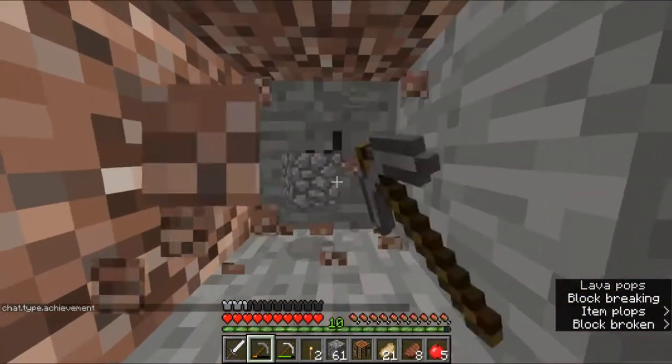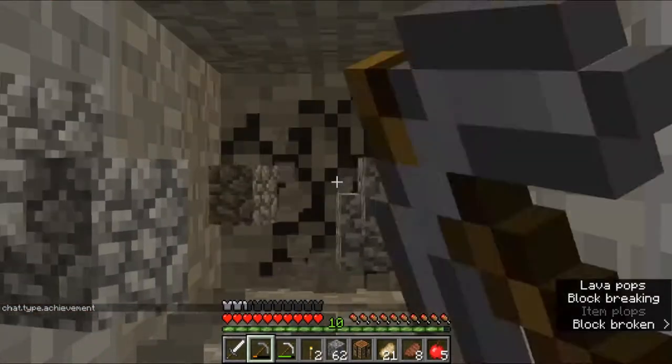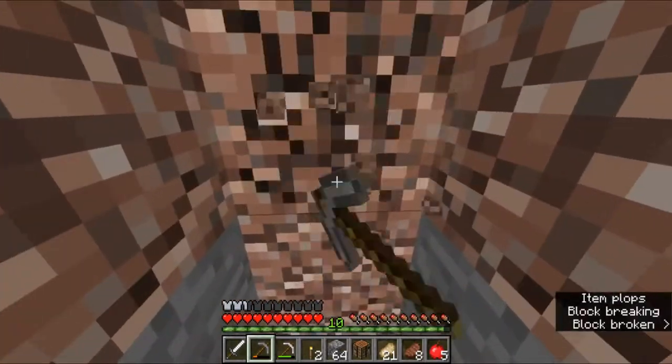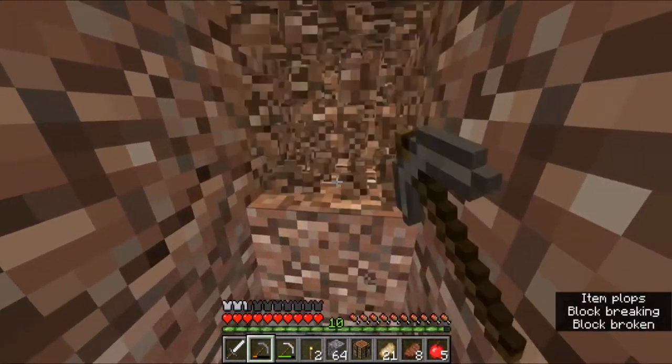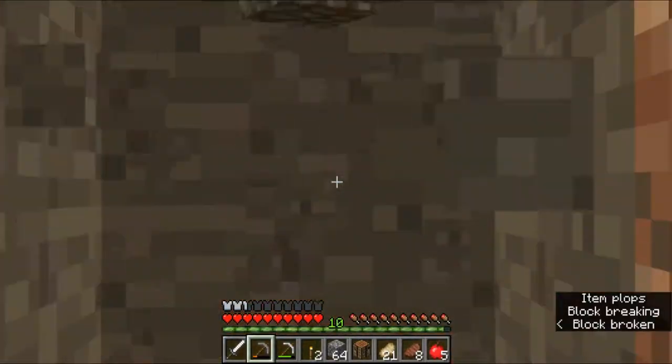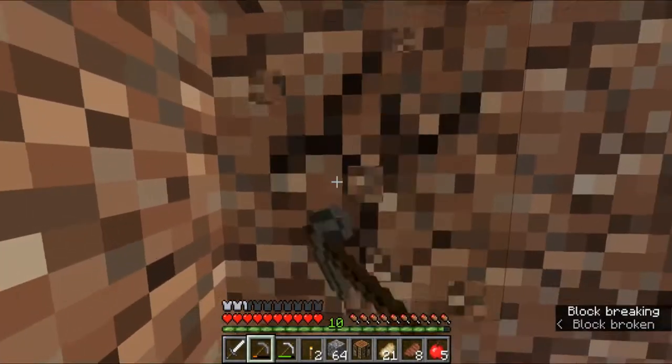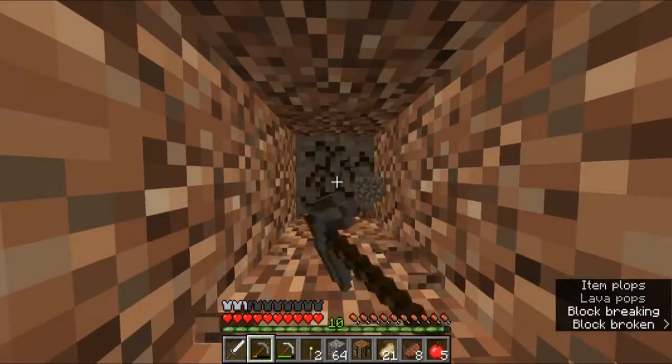I would like to find — I don't know how to describe it — like a cave entrance, with water flowing down on top of lava with obsidian. Do we want to go to... oh wait, we can't go to the nether. Too dangerous, in my opinion.